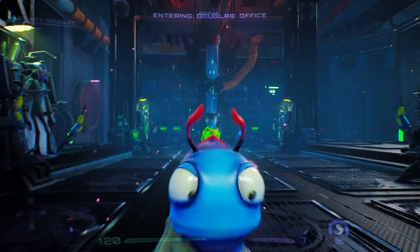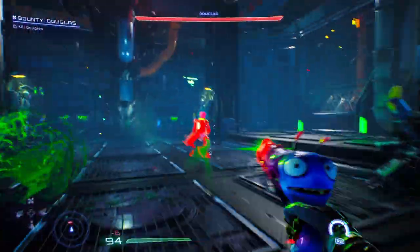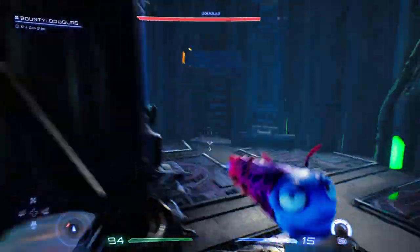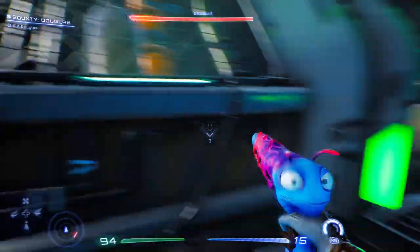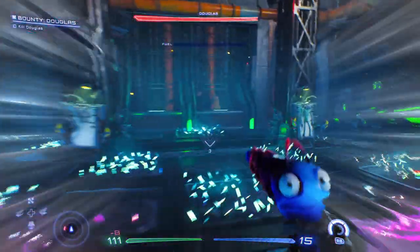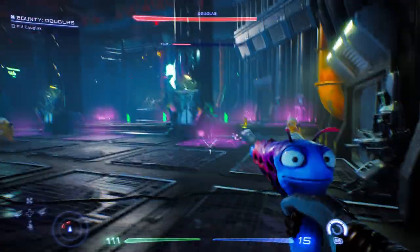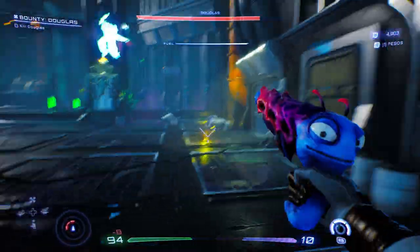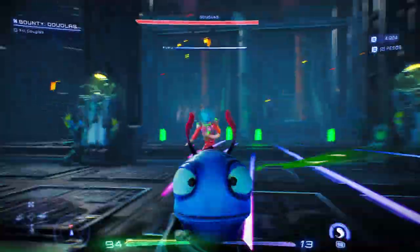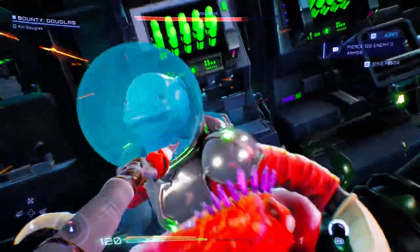What is going on guys — in this quick tutorial we're going to take a look at how to beat Douglas. Take note of the right hand side; I'm mainly avoiding that side the whole battle. Once he starts his electricity thing, I noticed it's always on the right hand side, so I stick to the left. My biggest advice on this battle: stick to the left hand side.